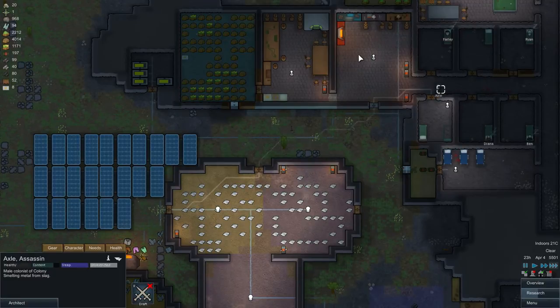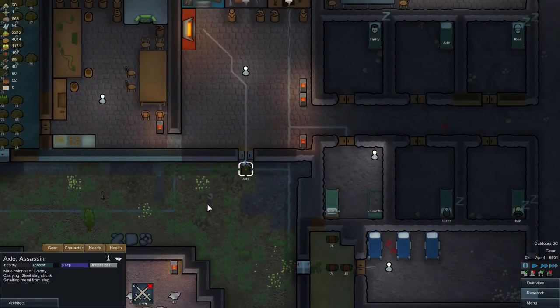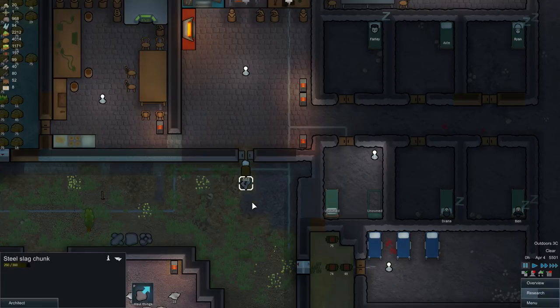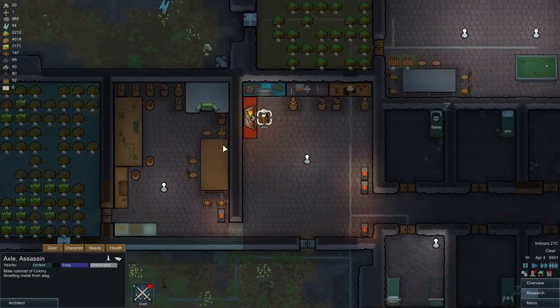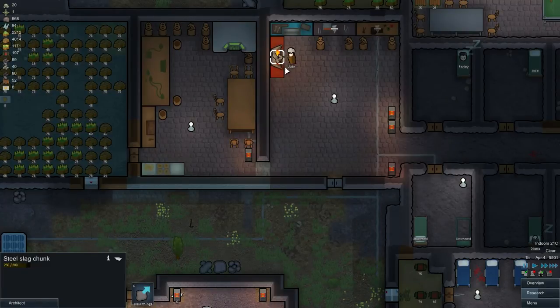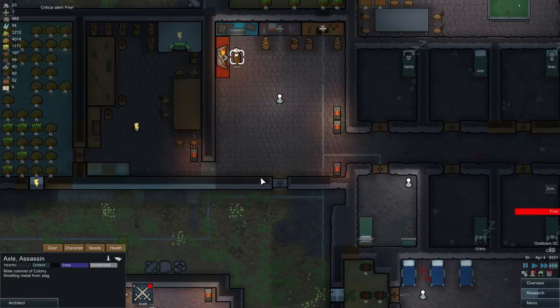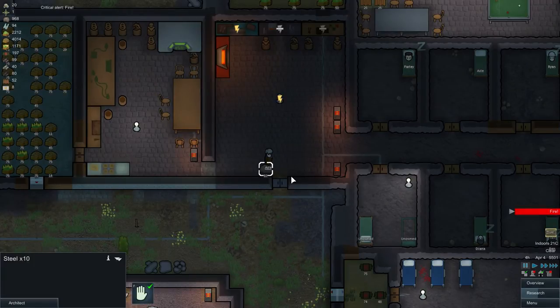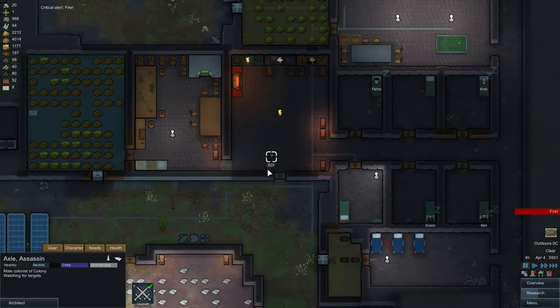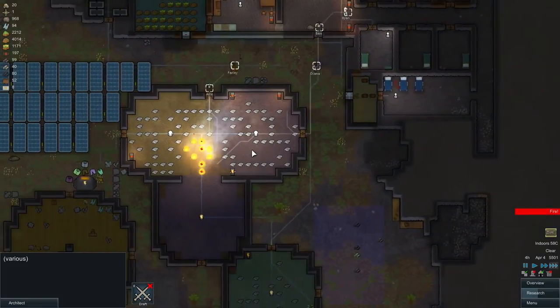Let's grab Axel and have him smelt a metal slag chunk. He'll go to the smelter, pick up the chunk, and process it. It's not the fastest process — it takes quite a while to smelt one chunk. But when it's done it gives you 10 metal, which is a good thing to have. We also have a fire, so let's get everyone to put it out.